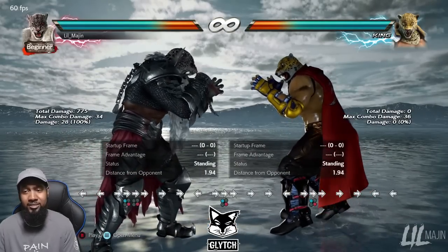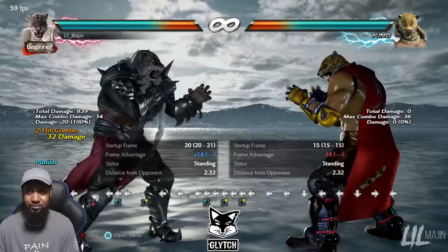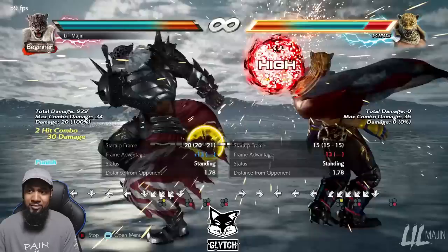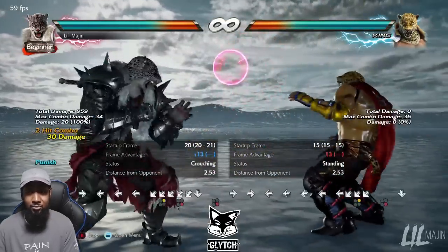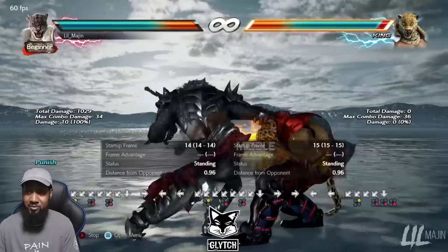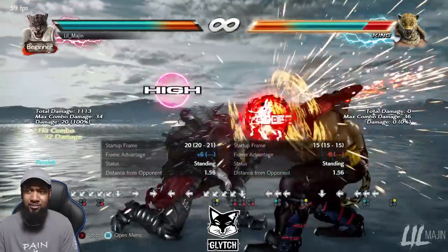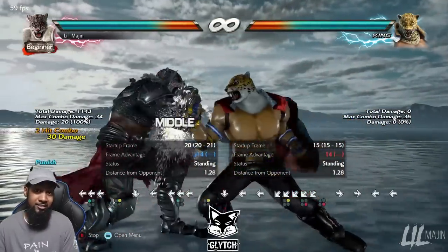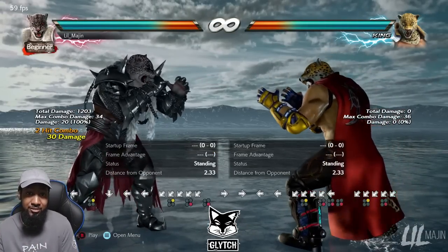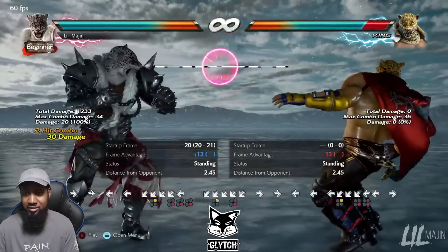This applies to negative 14 frames as well. You can do the easy option with back 1-2 — most Armor King players will do that. However, he also has down back 2-4, which is less damage but if they're by the wall it wall sticks, giving you more damage overall than back 1-2. The frames are plus 13 — you can do pretty much anything with plus 13, the opponent can't stop you.